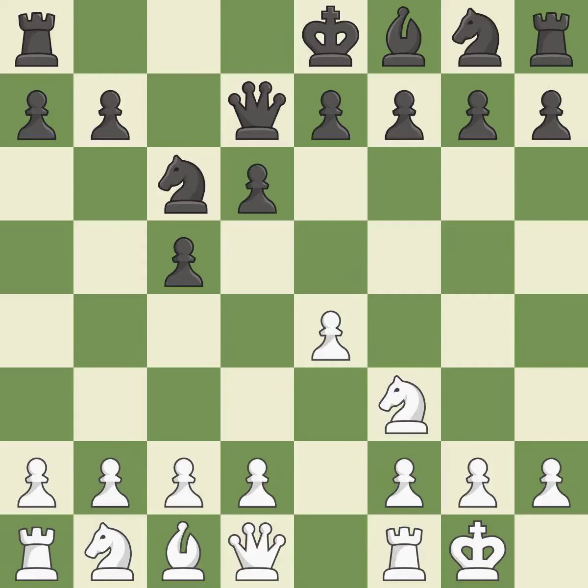The d4 and e5 squares are under the control of Nc6, which advances the Knight toward the center. By doing this, a Queen moves off of its beginning square and into the action.